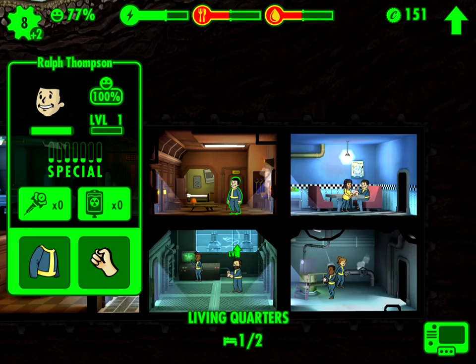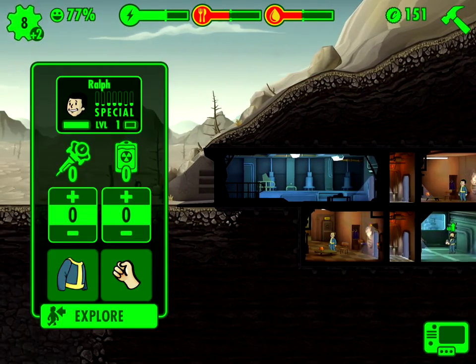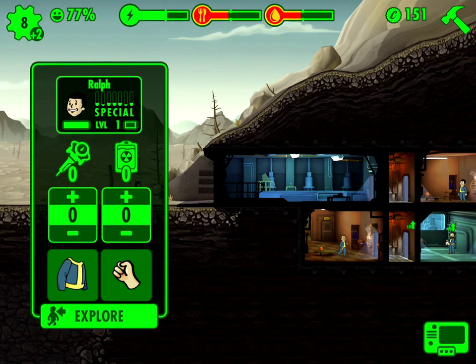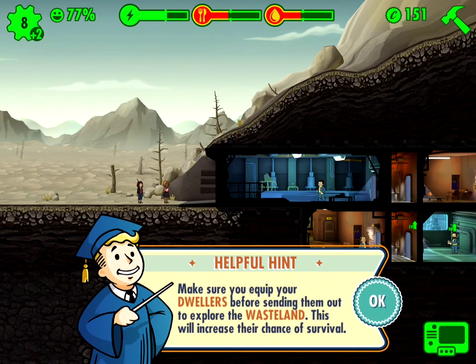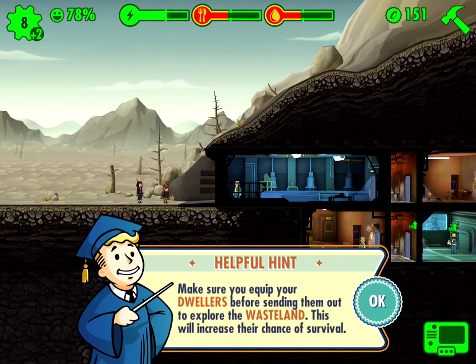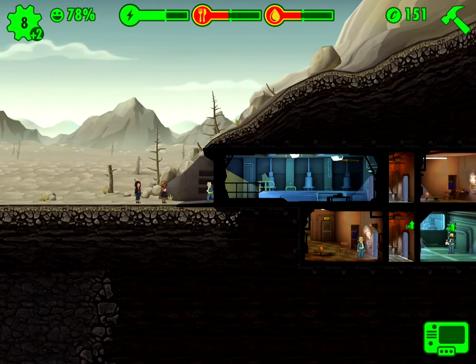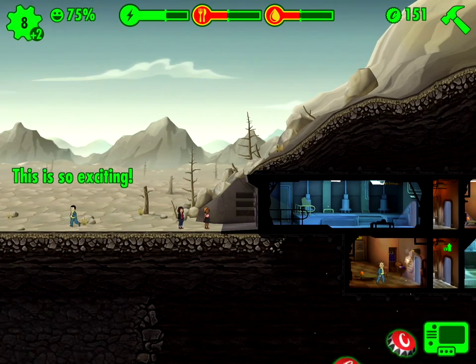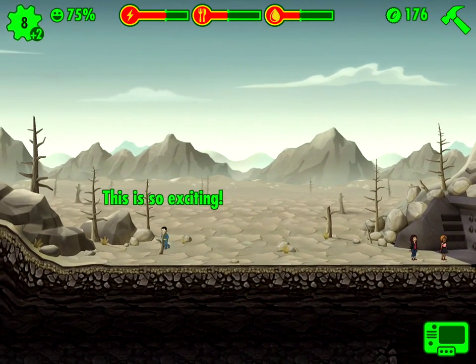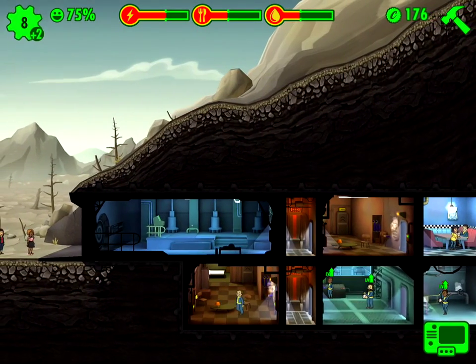I'm going to send him outside — I haven't tried this yet. But apparently if you send him outside, you can go look for weapons and stuff. I can give him things but I don't have anything to give him, so he's going to go explore. Make sure you equip your dwellers before sending them out to explore the wasteland — this will increase their chance of survival. Sorry man, I don't have anything to give you, so good luck out there. Oh look, I got caps for sending somebody outside. Hopefully he survives — we'll see.